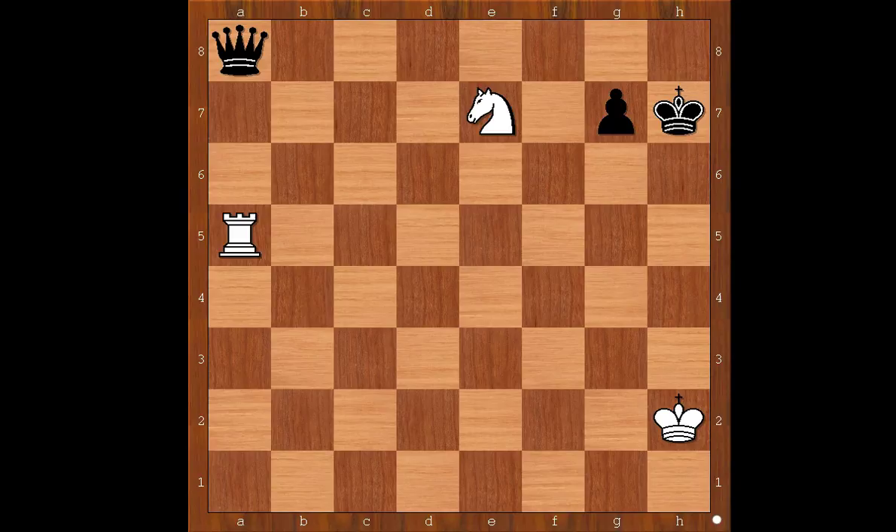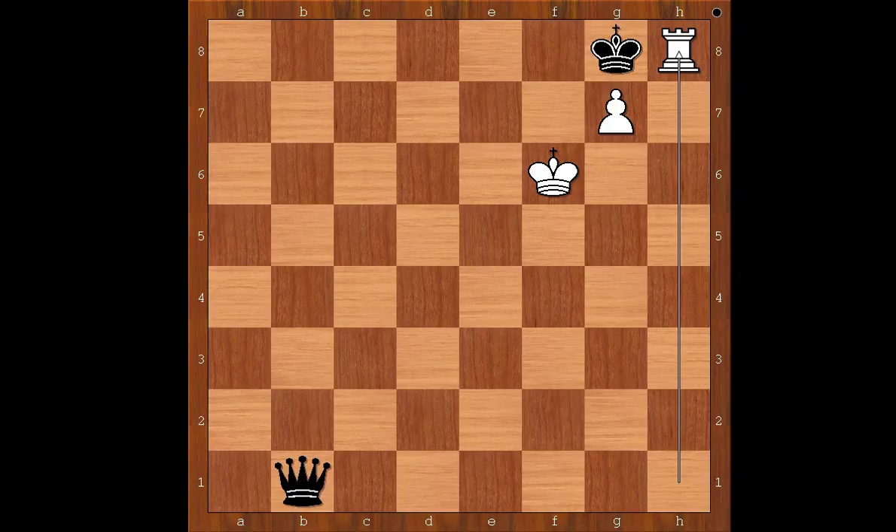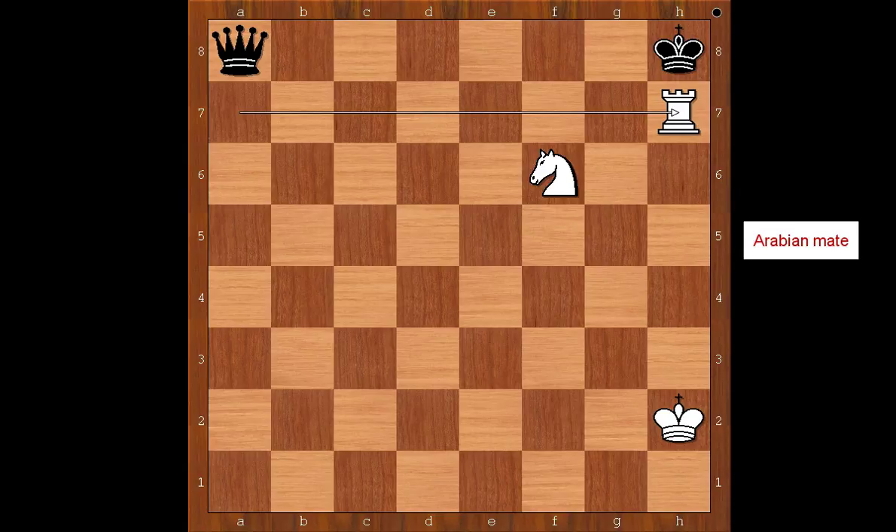The move is checkmate. Next one: this is Andersen mate. Checkmate. This checkmate is named after famous chess player Adolf Andersen. White to move and to checkmate in one. Rook to h7, checkmate.